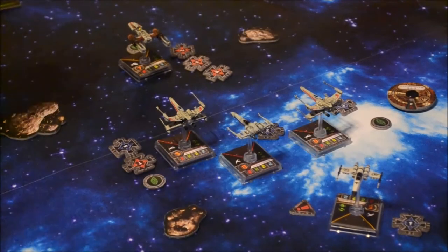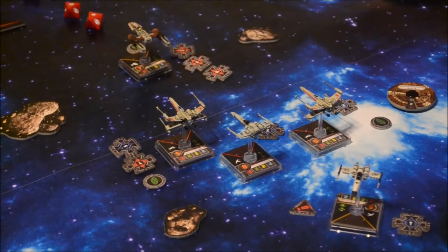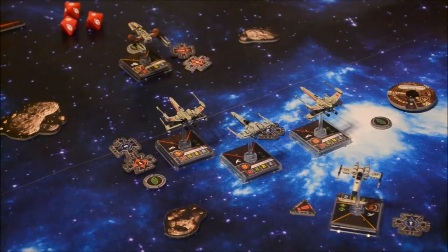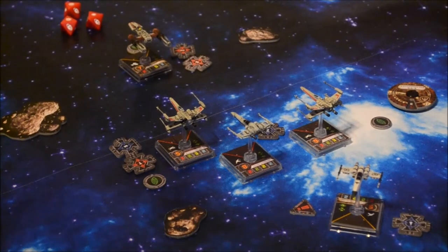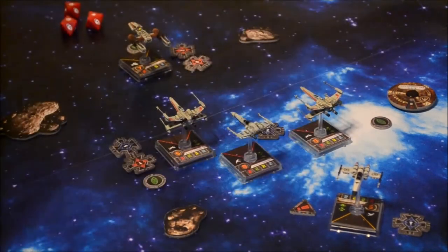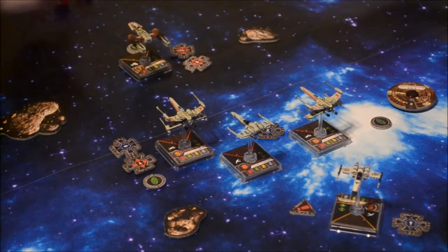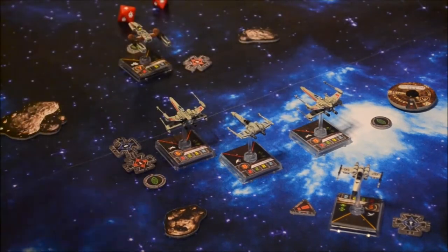Combat phase, starting with my 9. I am at range 2 — three attack dice. You lose one agility because of Wedge's ability. I'll spend my target lock to reroll the blank. Two crits! You get two face-up damage cards: Stun Pilot and Direct Hit. Direct Hit gives one additional face-down damage. So you've got one hull left. Now Aaron Kraken attacks at range 2 — I'll spend my target lock to reroll my focus. Hit and a crit. You roll an evade, so take one face-up damage card: Weapons Failure — choose one secondary weapon and discard it. There goes your blaster turret.